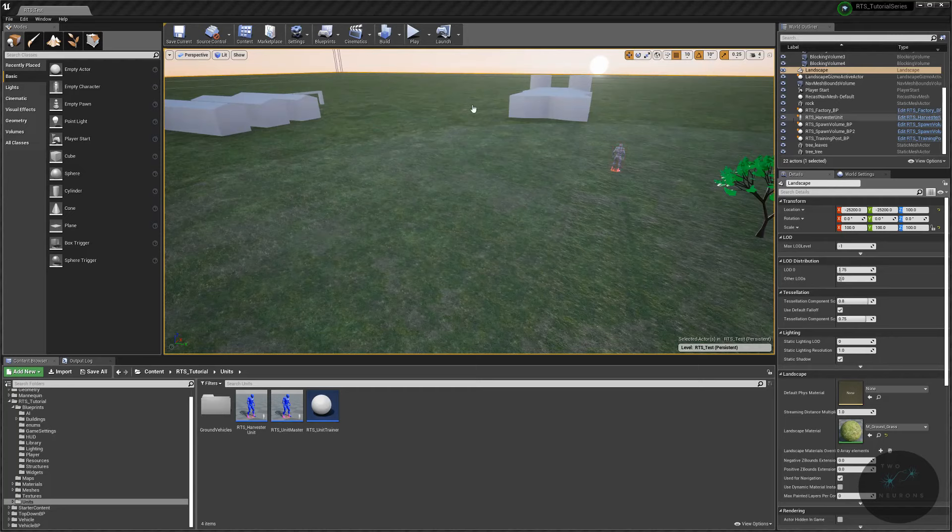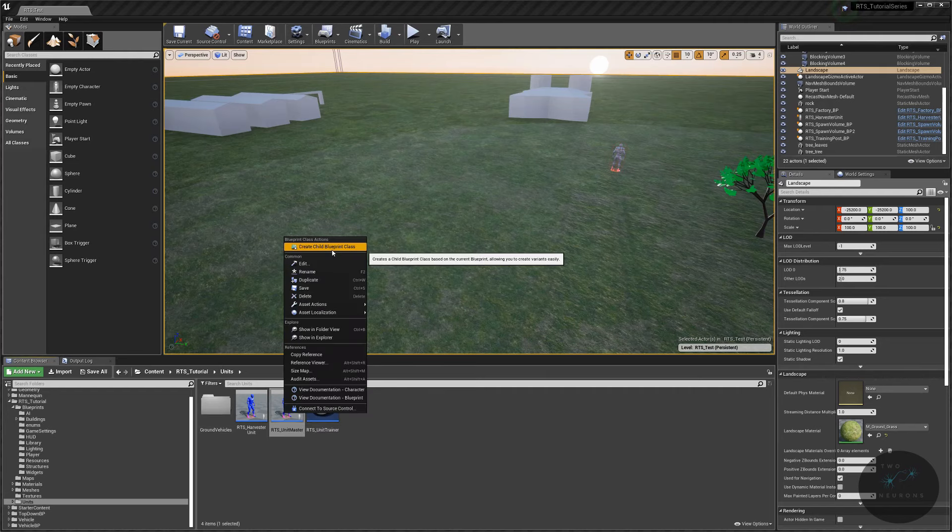Welcome to the editor. We're going to create our engineering unit, and it's going to do three things: repair buildings, repair vehicles, and be the only unit that can construct buildings. Fortunately, repairing buildings and repairing vehicles are fairly similar, so when we set up the repair building we can also set up the check for our construction. The first step is to create a child of our unit master that will be our RTS engineer unit.